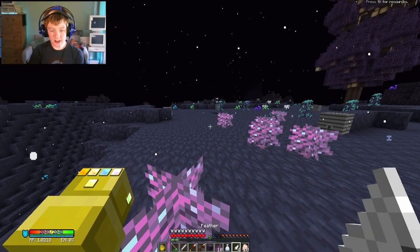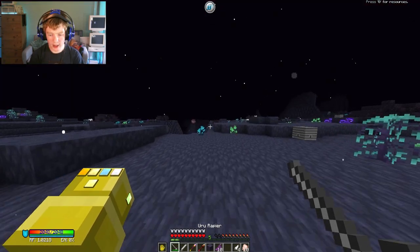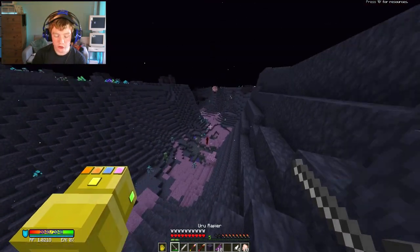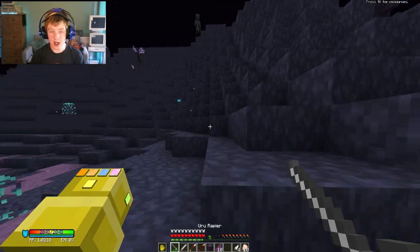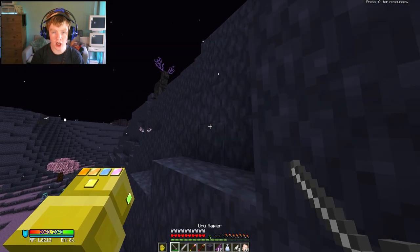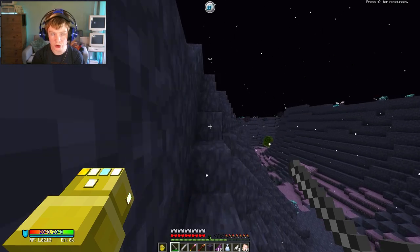When the mod does get released, here is how you'll be able to download it and play on it for yourself. To get the mod and play it in single player, all you have to do is go to the website — link in the description down below — and click on the Insane Craft Version 2 status page. It'll either bring you to a page on my website or to CurseForge, and you just download it from either of those sites and put it in your mods folder or CurseForge launcher.